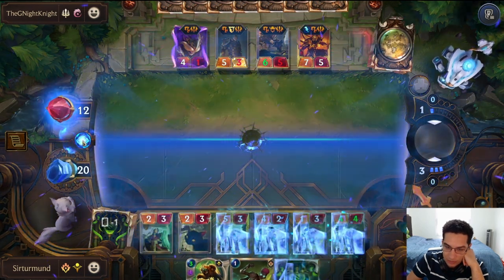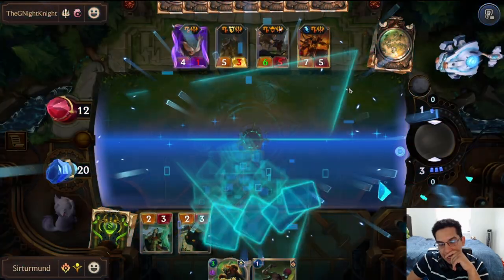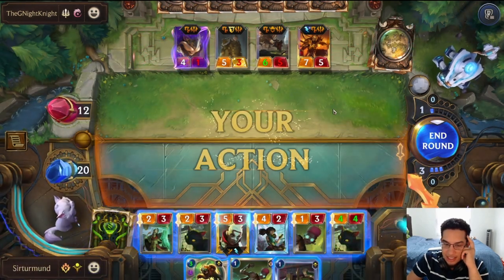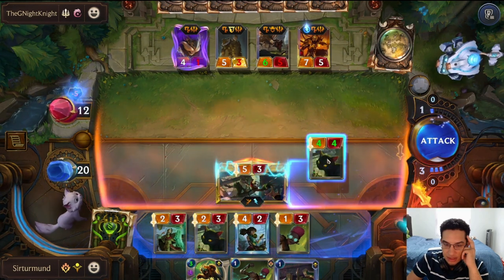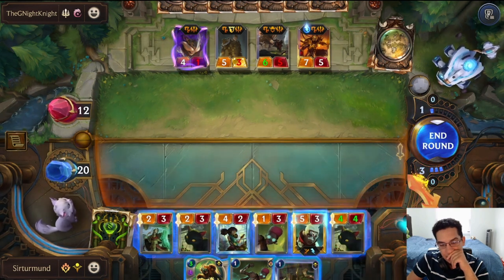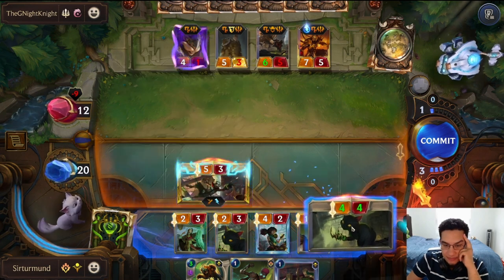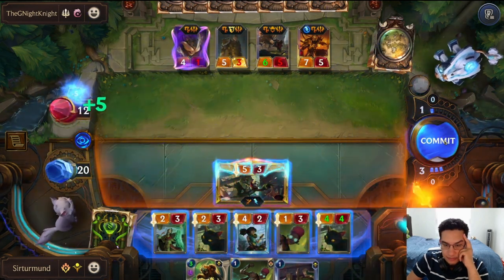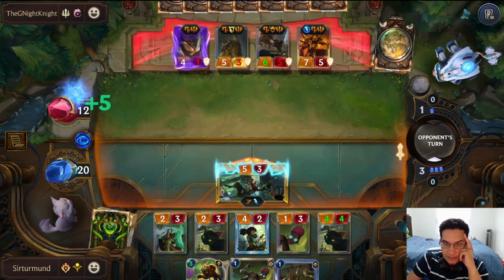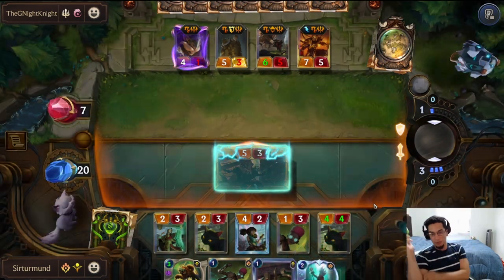I'll use the Corner Break now so that I can get the second Corner Break again — get the second Time Trick. Opponent decides not to attack into us. So this gets blocked. Then to just go like this — opponent has no good block for it. And just predict now, potentially get another Corner Break.